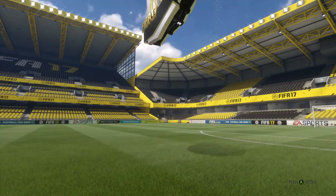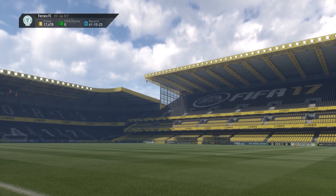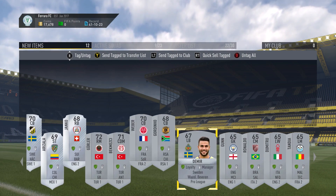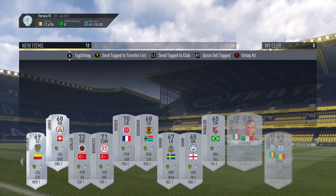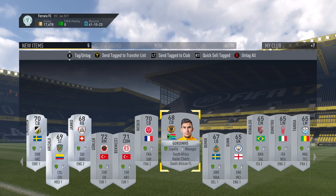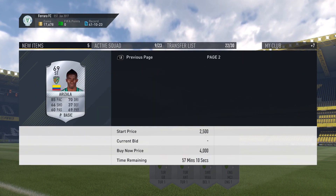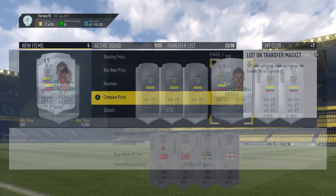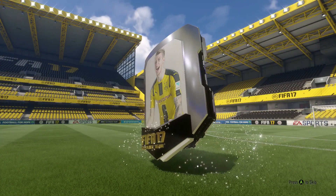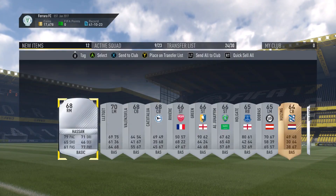Now we're going to do the two premium silver player packs. These are probably my favourite packs at the moment because League One players especially sell for so much with the squadron challenges. In the first pack, we've got loads of players from the leagues we need — Pro League, a Manchester City goalkeeper, English League Two players, and even one Premier League silver. One player might sell for about 1,200 coins. In the second premium silver players pack, there was only one that really sells for about 1,100 coins. We got an MLS player from LA Galaxy, a League Two striker that won't sell. That's really frustrating — we really didn't get any luck with the silver packs.